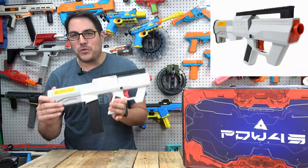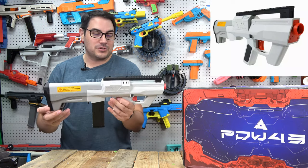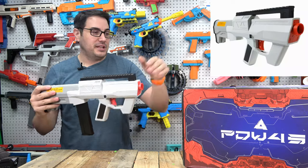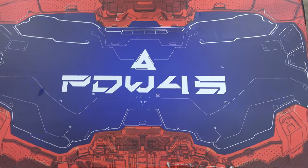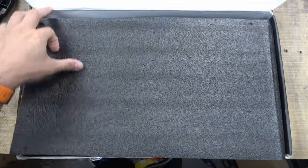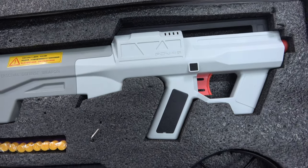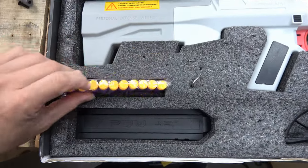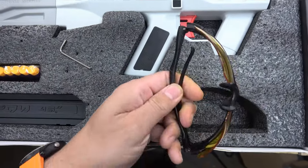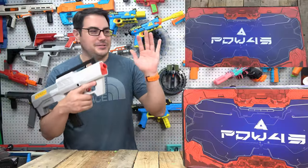We've got the PDW 45 — a full auto, three-sets-of-flywheels blaster in a really small form factor. Opening the box, you almost have everything to go from box to field: the blaster itself, 10 included darts, one magazine, an allen wrench, and protection goggles.